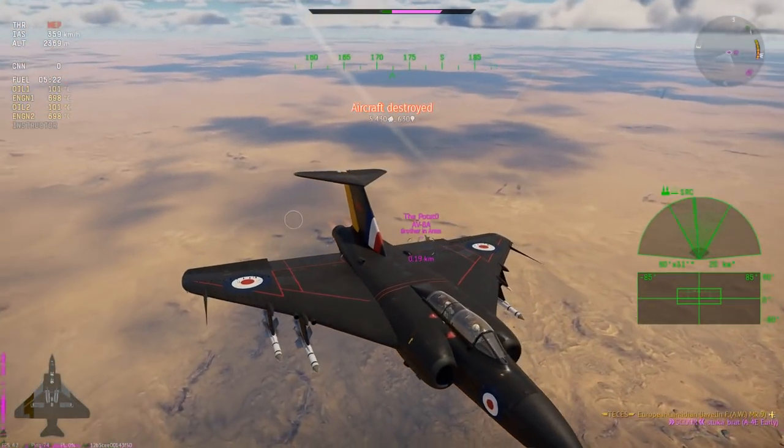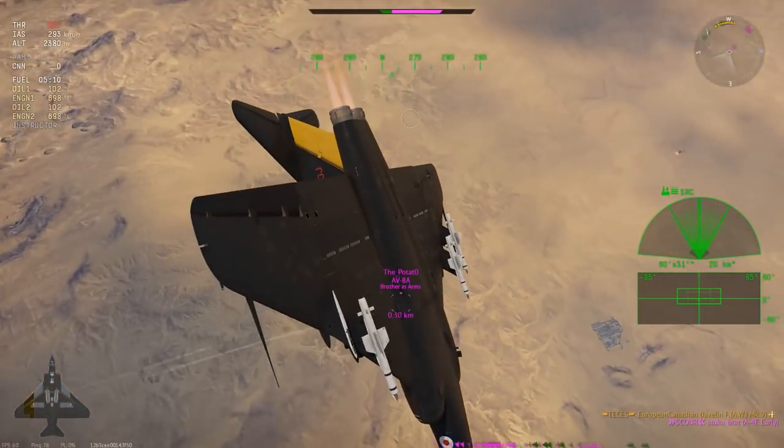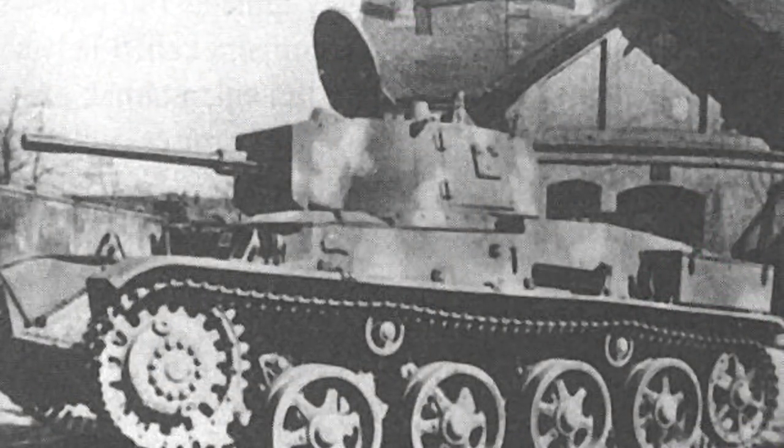The fourth vehicle is probably the most interesting — the Toldi 2A, an Italian-tree vehicle. So we have two minor nation vehicles: the P-39Q for France and the Toldi for Italy, plus two major nation ones in the Voroshilov and M6A2E1. The Toldi 2A is a Hungarian vehicle. It's been discussed for a long time that Italy would receive minor Axis nations to bolster their lineups — you already have the IR-81C, believed to be a Romanian or Hungarian BF109 variant, in the tech tree.